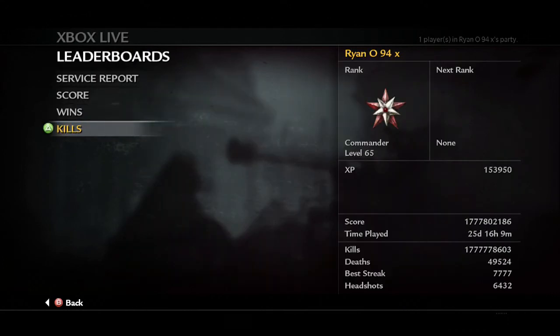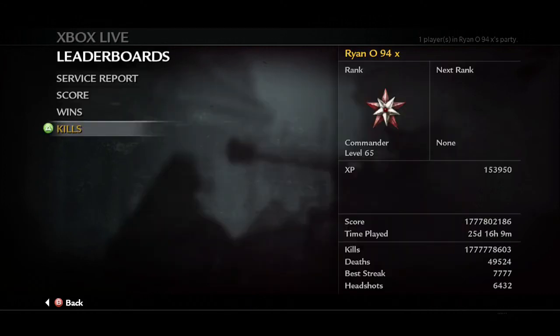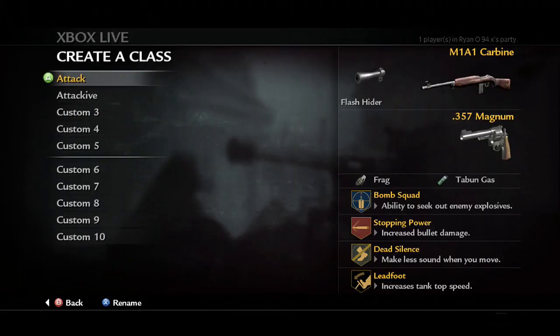I legitimately did try getting into a lobby to derank myself to level 1 so I could start again, because that's how much I love this game. I've shown those stats, but obviously none of them are legit, so this is a pretty big flop. But I'm going to show you my classes nonetheless. This is probably one of the best guns — I think you unlock it at level 65 — it's the M1A1 carbine. It's a semi-automatic gun and it is very, very good indeed.